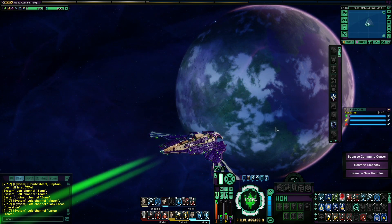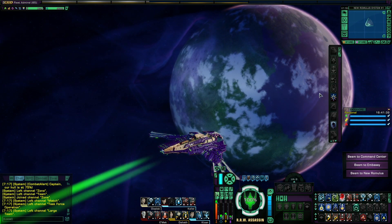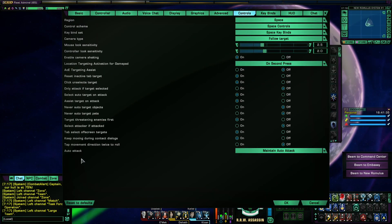So you can activate or deactivate this here, by pressing these two buttons. Or in options, controls, right here — double tap direction twice to roll. You can also disable the directional buttons.